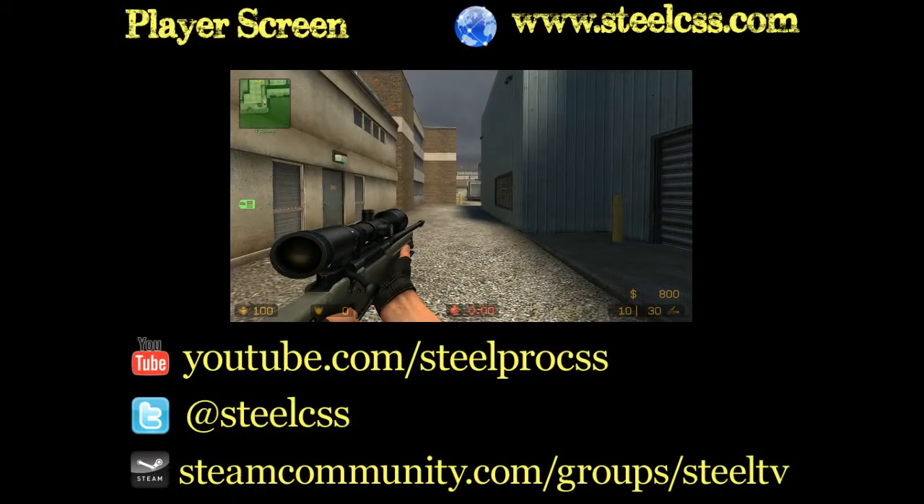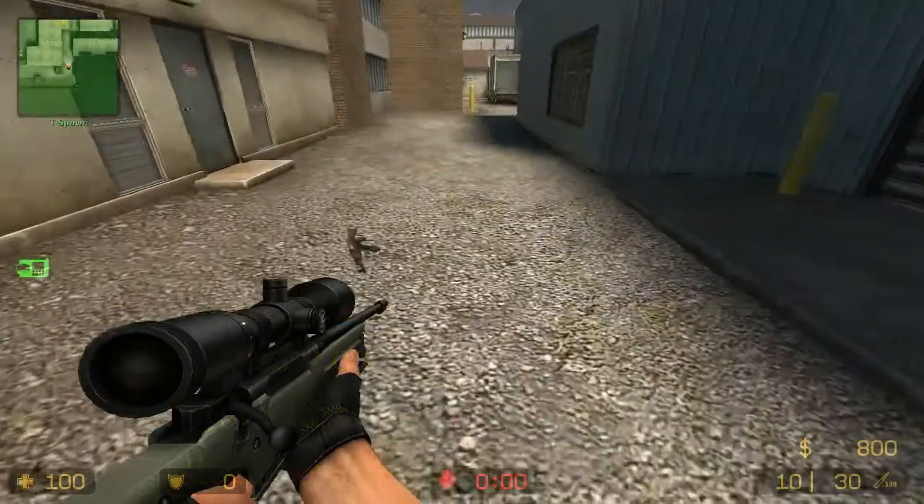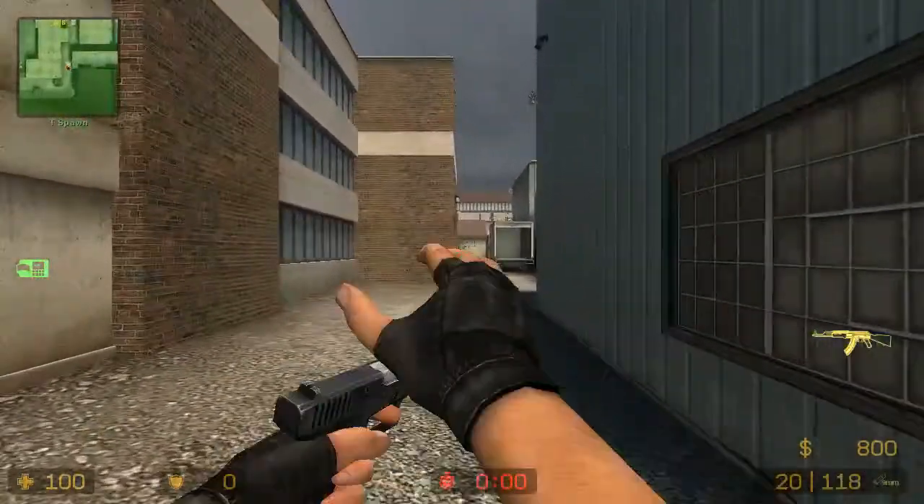Hey guys, it's Steel from SteelCSS.com, showing you everything you need to know about Counter-Strike to be part of the best. In this video I want to detail the ways that a terrorist team can take control of ramp room.